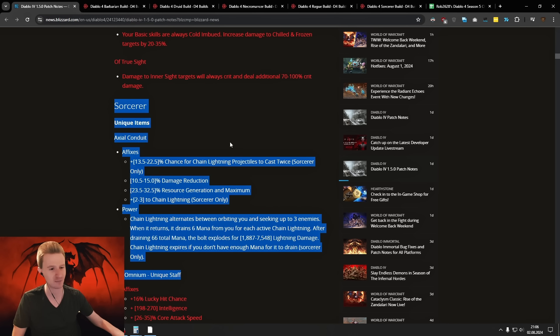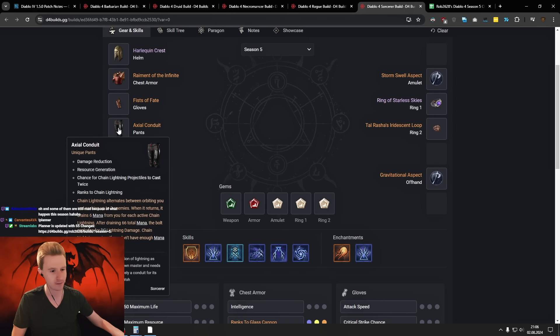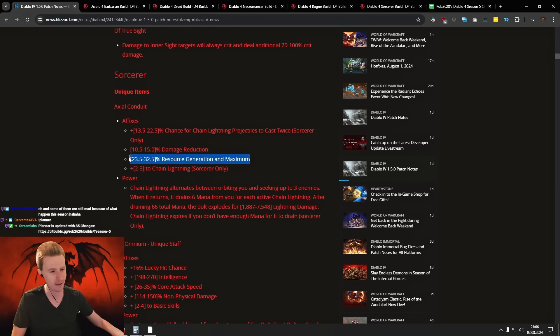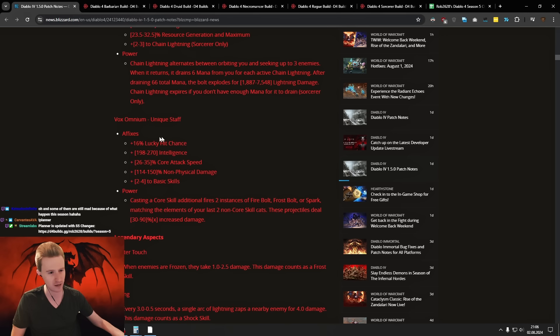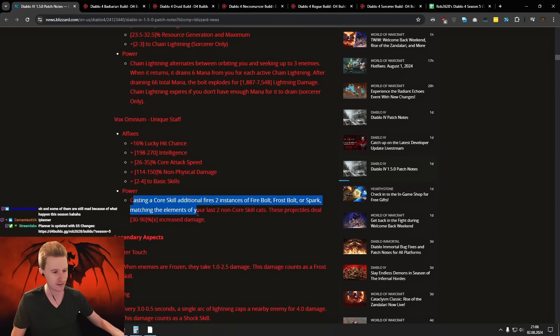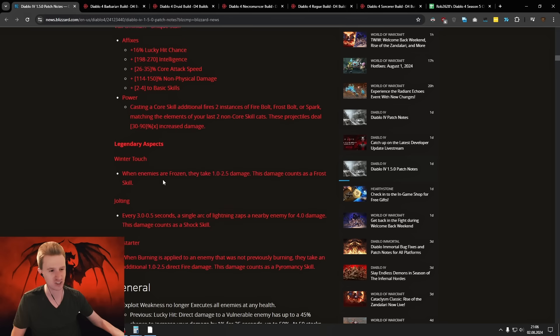And then we have Sorcerer — last but not least, there's a lot of stuff. Axial Conduit is going up — it used to have just resource generation but now it also has maximum resource, so you get more mana. In general, Chain Lightning received a lot of buffs. We have the Vox Omnium, a unique staff — I think this is pretty much unchanged but it was already very strong, basically having all the basic skills and another 1.9x. Then Winter Touch, Jolting, and Fire Sight — mostly environmental damage, not super crazy.